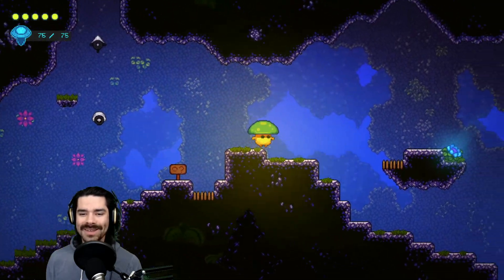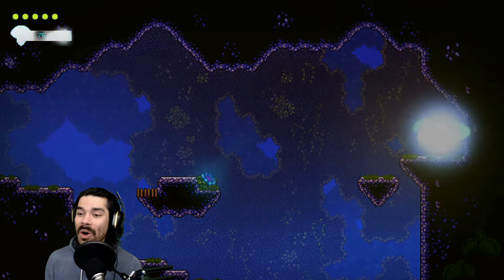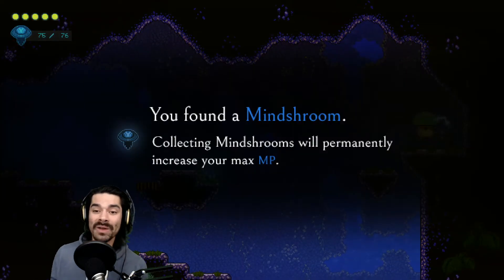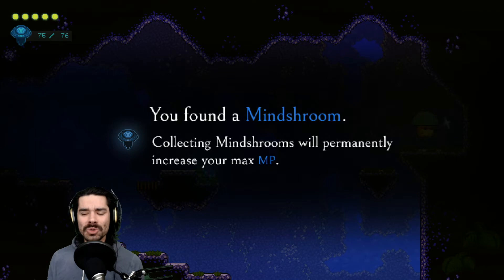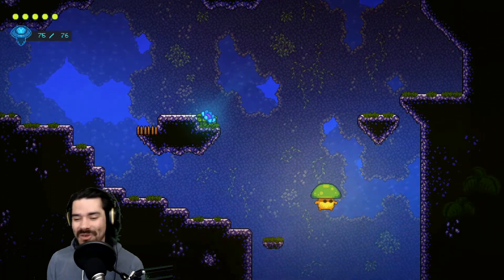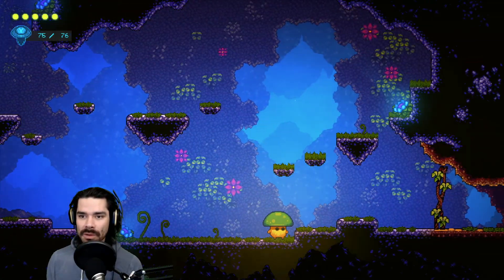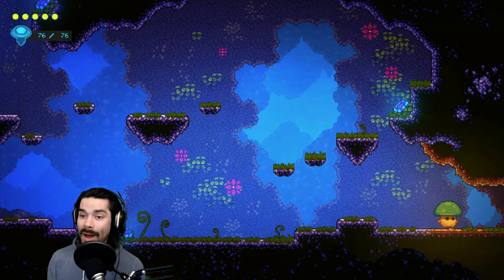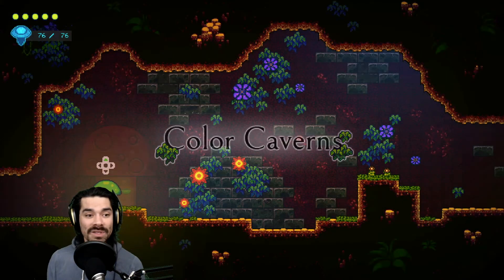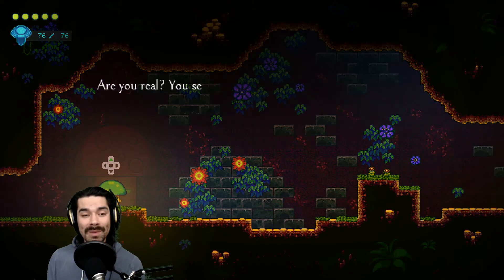We couldn't get here before, could we? What's on the other side of this wall? I had to attack it a couple times. You found a mind shroom. Everyone in this game is talking about how they haven't seen a mushroom in forever — there's mushrooms everywhere. Mind shrooms will permanently increase your maximum magical prowess. MP stands for magical prowess, right? Now that we have this ability, what can we do? Color caverns. I love the colors here. Another mushroom — this game is a liar.